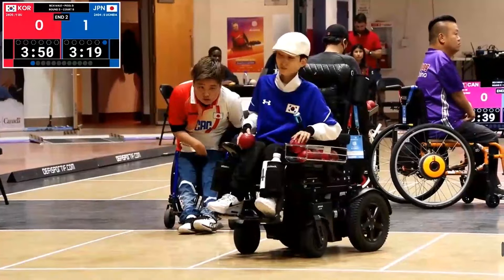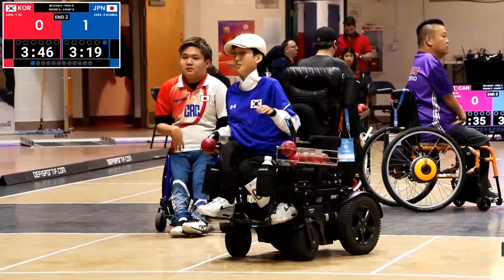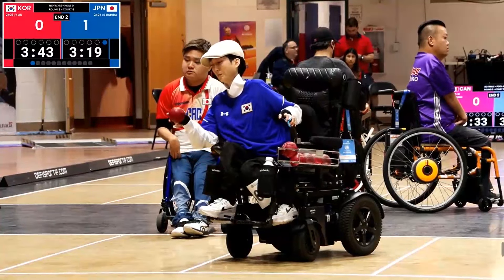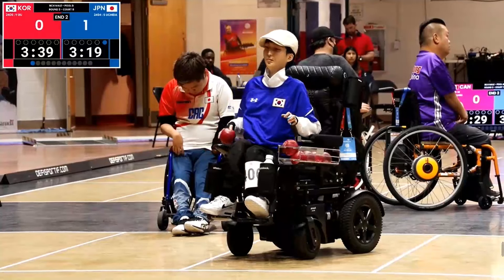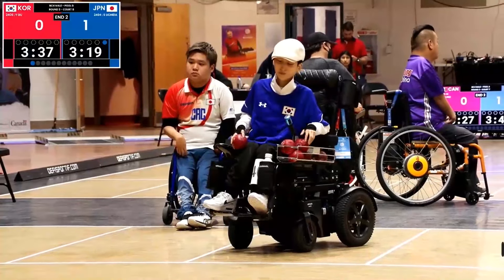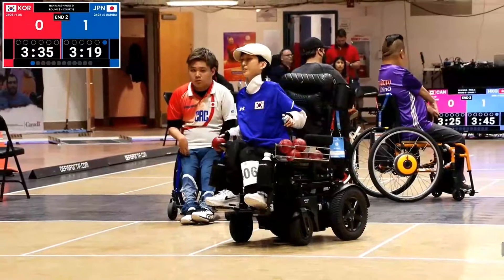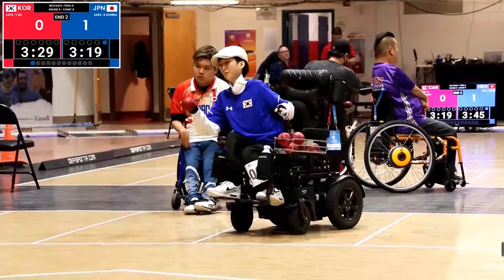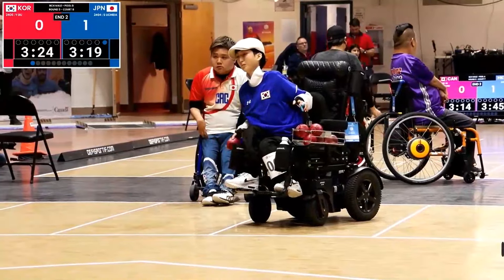There's a lot of surface to come out from between the two to push. The Korean can come and push and put himself right between the jack and the blue ball. The jack is visible from the Korean side, especially for a straight throw. He just has to come right on the jack and put him in front.